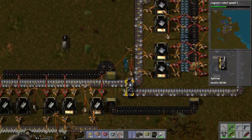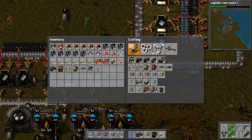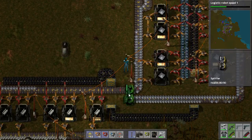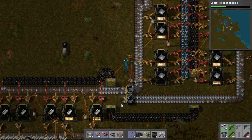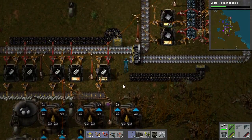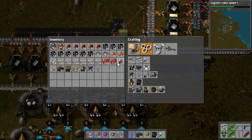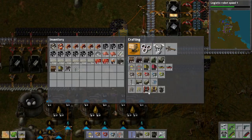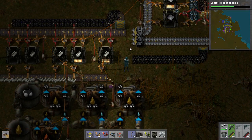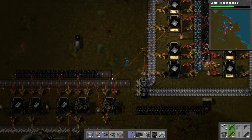Now what we want to do is just sort this out for starters — I just noticed this now. We need a few of them. Not quite enough room, because this material flow is going to be quite important moving forward. We'll just grab another splitter and see if we can get this sorted out.